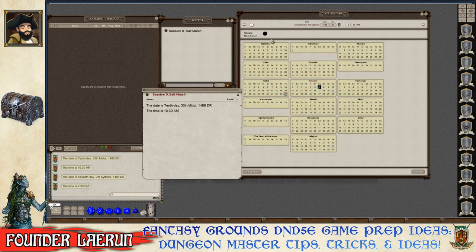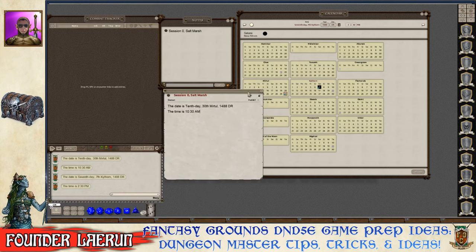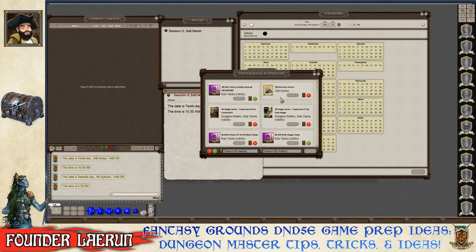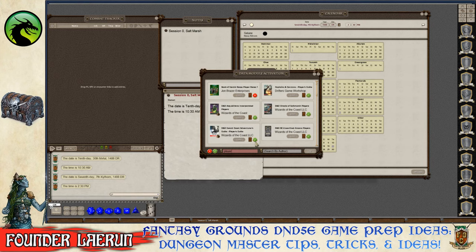Now adding players to the table as they build their characters. Opening the library and modules to load setting-appropriate content. First loading the Player's Handbook, then the Sword Coast Adventurer's Guide (since the setting takes place there and includes a nice map), and the Ghost of Saltmarsh Player's Guide.